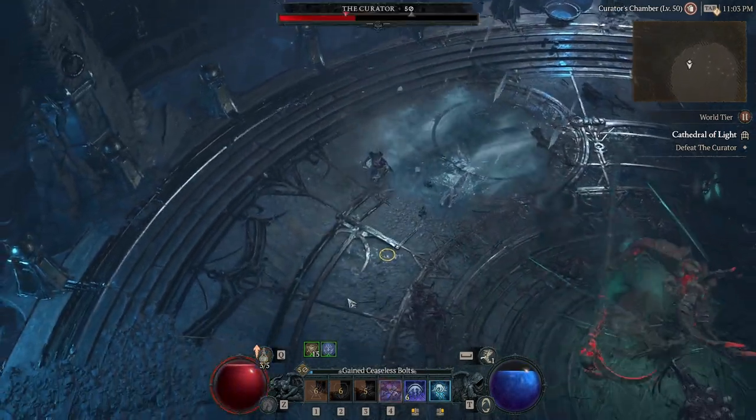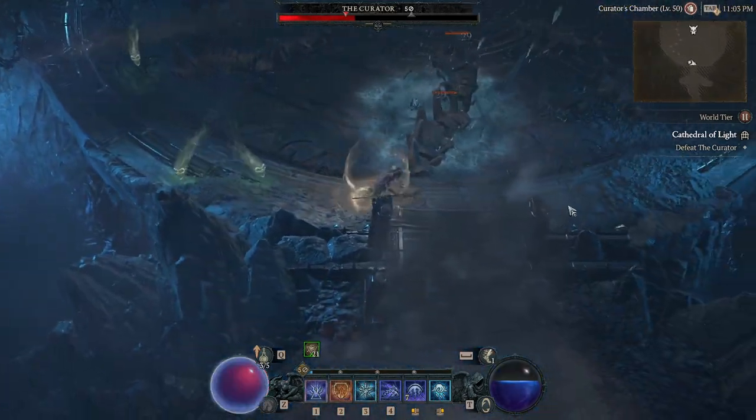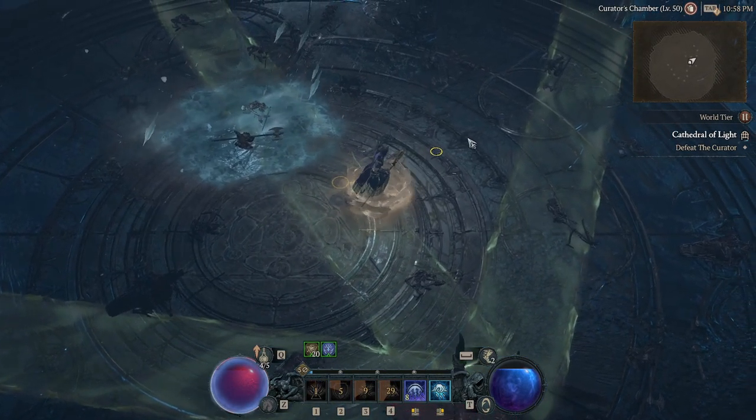Sometimes he'll literally teleport in point blank on you, and then you're almost dead no matter what — it's just hard to gauge where to go. But the main thing is: whatever side he just teleported in from, he'll generally not teleport to that side again.